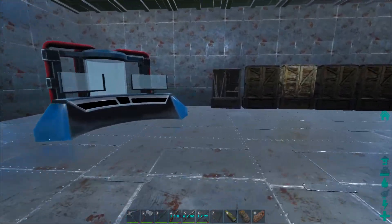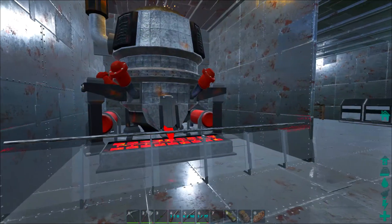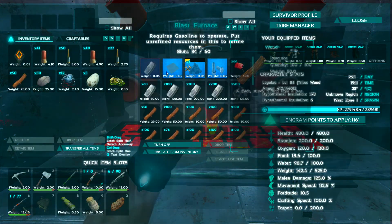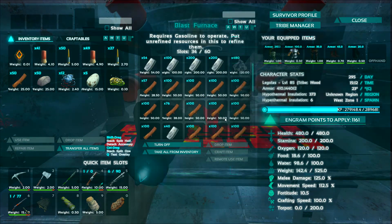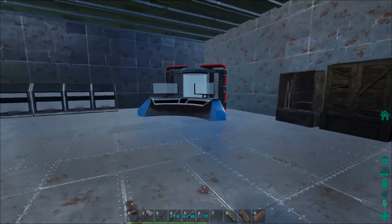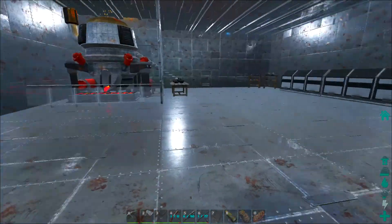Down here we've got ARK Futurism things - awesome stuff going on. We've got the blast furnace which is the best way to process metal that I've found. We've got steel plates, which is what I'm trying to make a ton of here - that's what we're going to get into with building turrets and stuff for ARK Futurism.